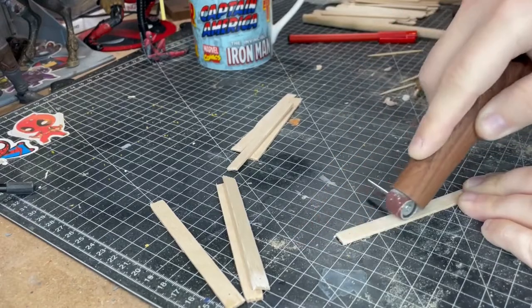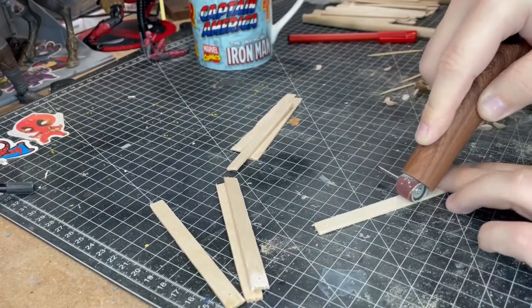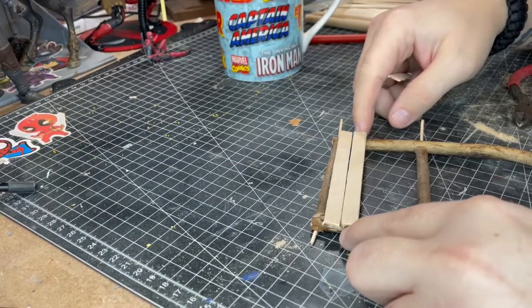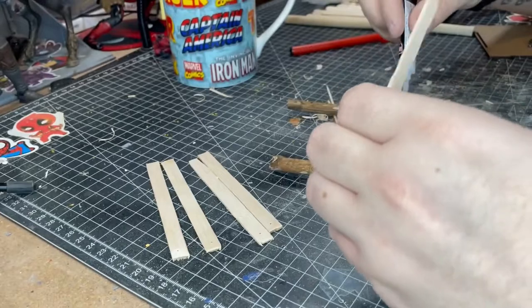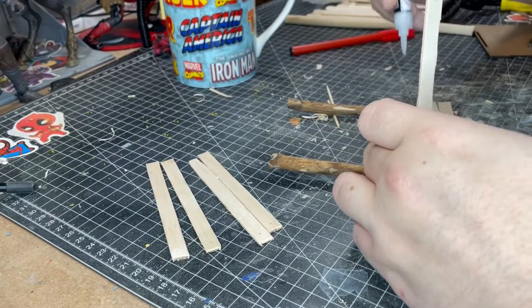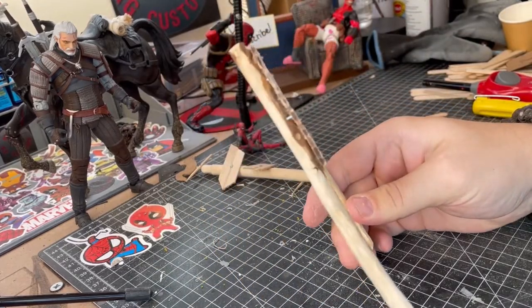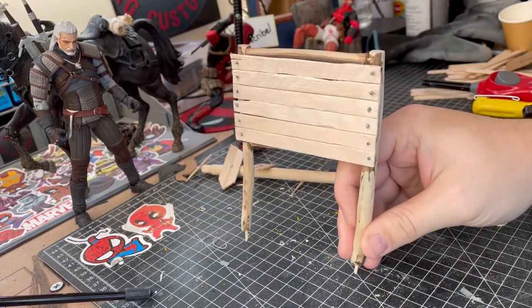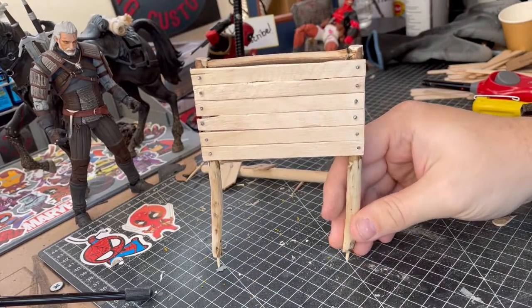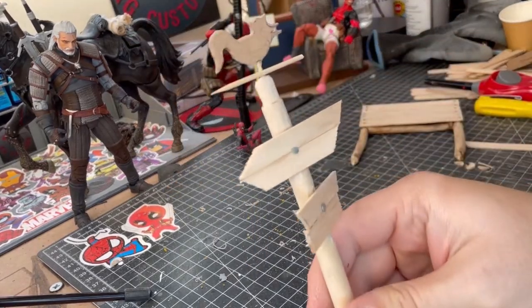Now I'm just getting these popsicle sticks prepared as I'm going to be turning them into a notice board that you'll find in game — this is how Geralt gets his contracts. Once they were finished I hit them with a bit of sandpaper just to get them prepared for paint. I also created a sign post as well, which I was really happy with.